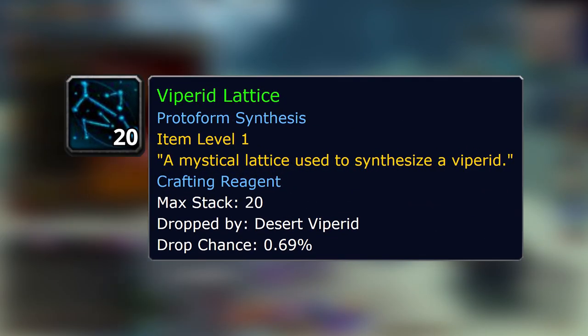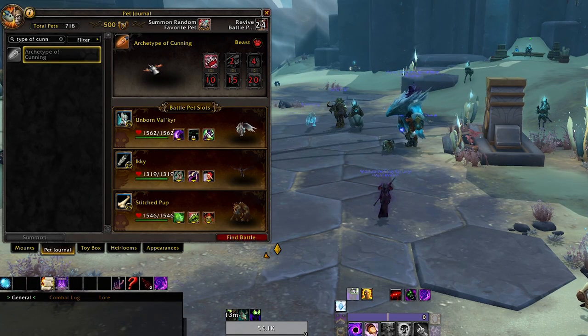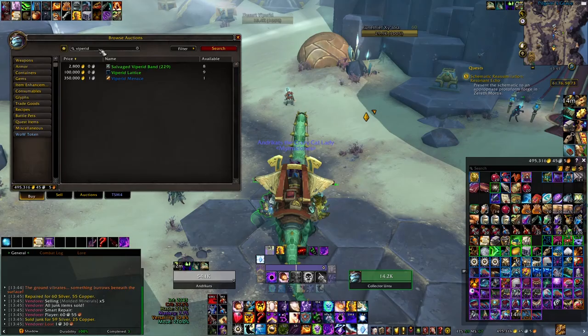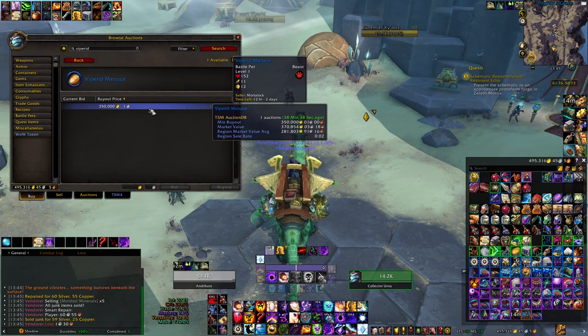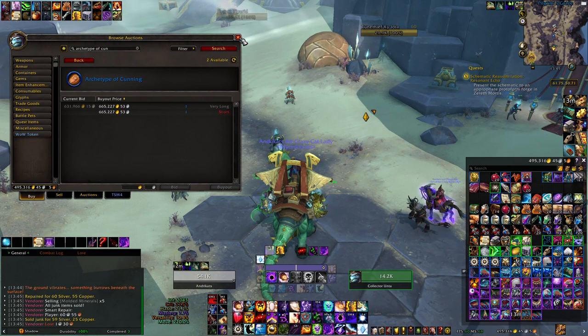The Viparite Lattice is a Protoform Synthesis component that is used to create two battle pets. The first one is the Archetype of Cunning and the second one is the Viparite Menace. These are actually quite expensive — the lattice goes around 100k on my server, the Viparite Menace goes three times that, and the archetype actually goes six times that.